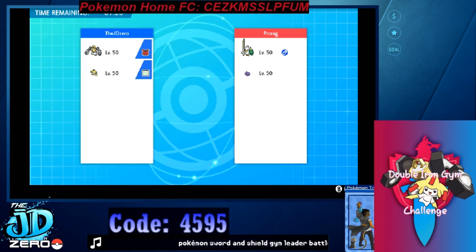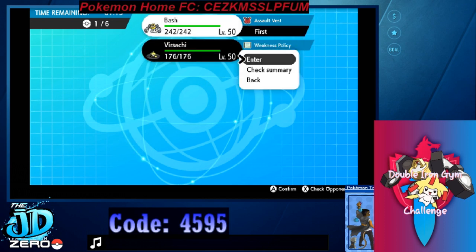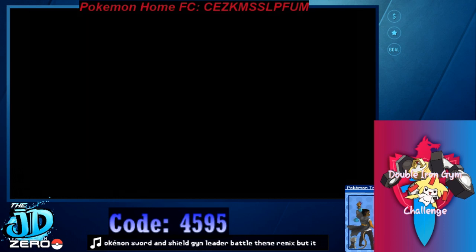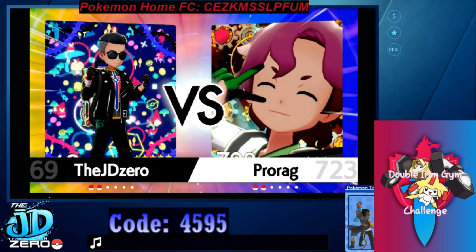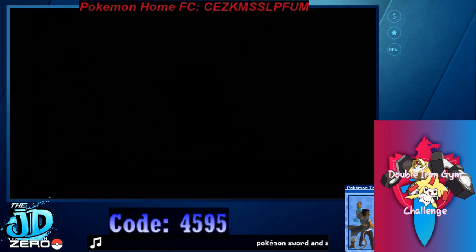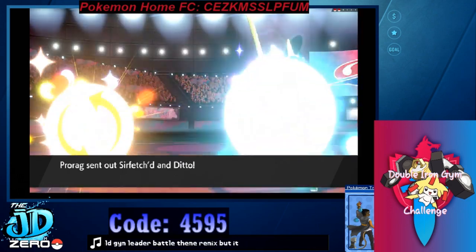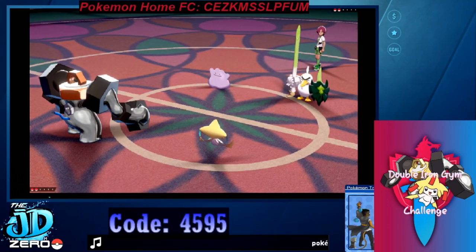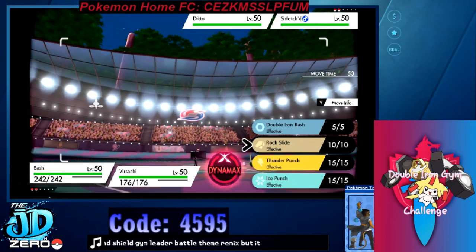He has a Sirfetch'd and a Ditto. I'm assuming this Ditto is probably Choice Scarf, most likely Choice Scarf Ditto. I'm also assuming this Ditto is either an Imposter Ditto, because of the ability to transform on first appearance — if so, that's good for the opponent to be able to transform into one of my Pokémon. But oh, it's not. Okay, well that kind of sucks for you.